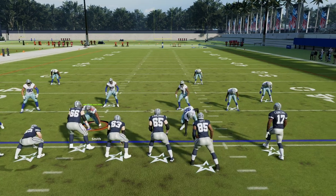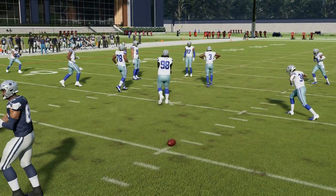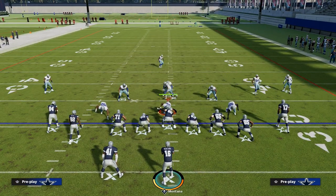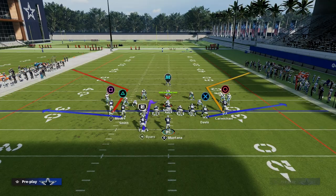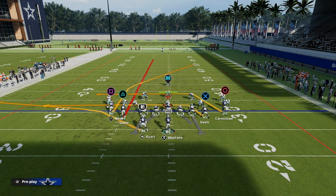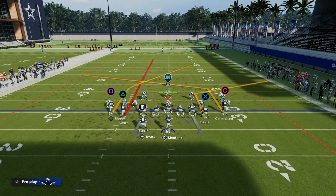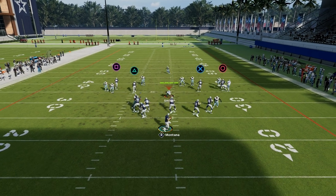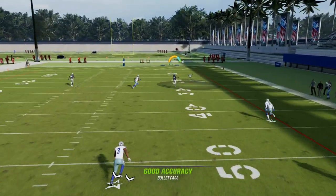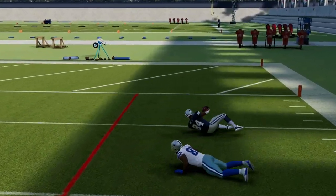The bomb post route from the Flood play is actually super underrated. The Flood play has a skinny post that literally nukes coverages — as shown, it gets over the top of cover three because of its deep, sharp cutting angle.